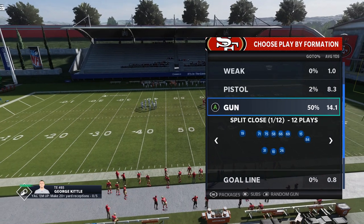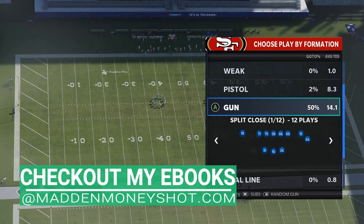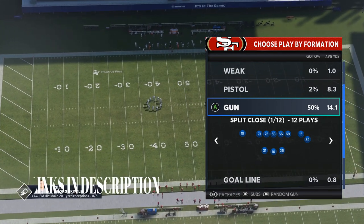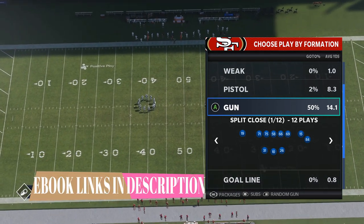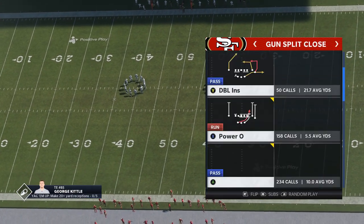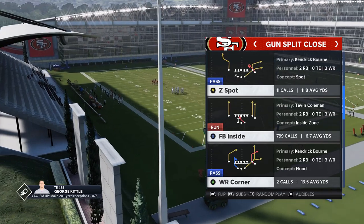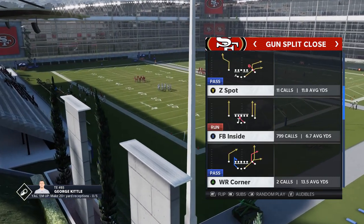So that's what today's video is. I'm going to show you guys an updated Gun Split Close that I've been running. It's especially different when it comes to the new meta coverage — everybody's running Cover 3. I got multiple Cover 3 one-play touchdowns in this formation. I'm going to start this video off with the run plays, because to me this is a great passing formation, but it's also essentially a running formation.